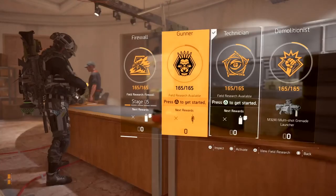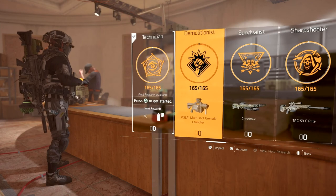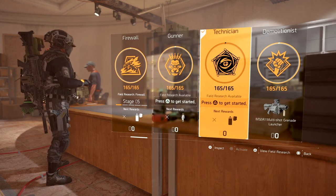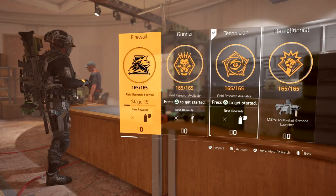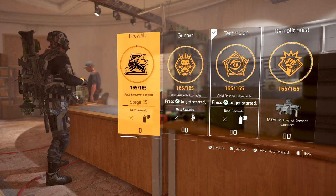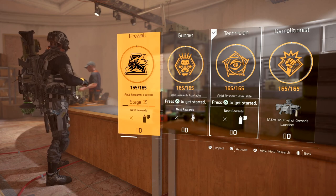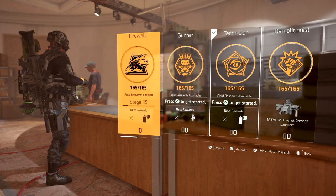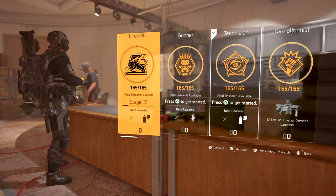The next thing I want to cover is specializations and specialization field research completion. If you recently jumped into Division 2, you'd have had survivalist, sharpshooter, and demolitionist already maxed out at 165 out of 165, but firewall, gunner, and technician at 0 out of 65. You want to go in and start leveling those up — get 165 out of 165 on all of them. Focus on the one you like most first.